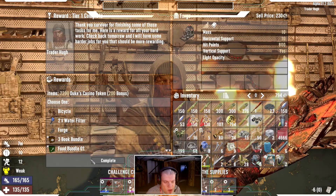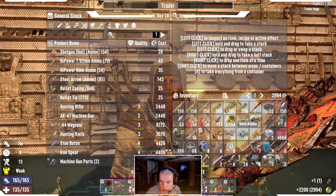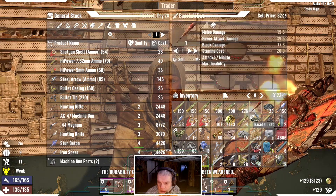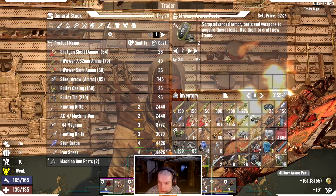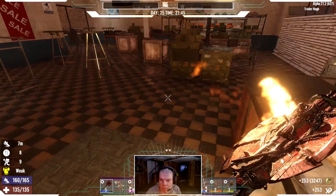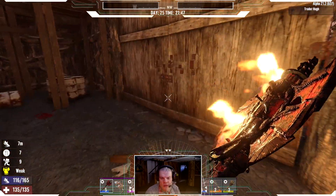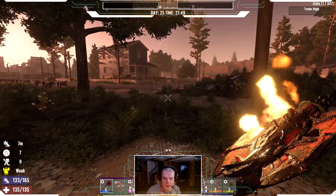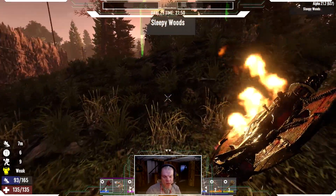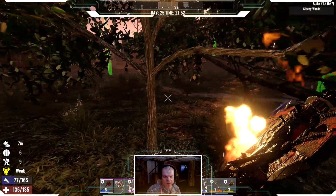Oh, you were setting me on fire — we kind of needed that. All right, we'll sell those off. Sell that off. We'll definitely need to sell that. Maybe sell that too. Shiitake mushrooms. Trainer Joel's is now closed. Yeah, we'll probably be all right with what we got anyway.